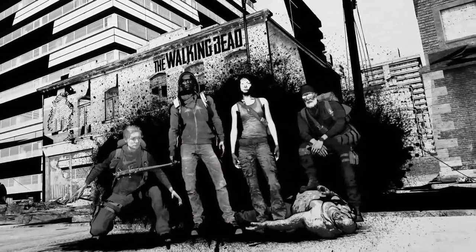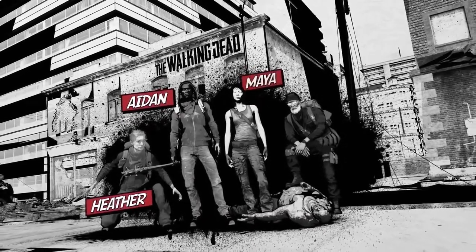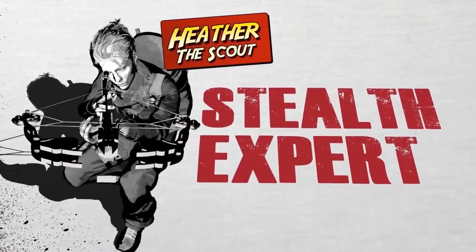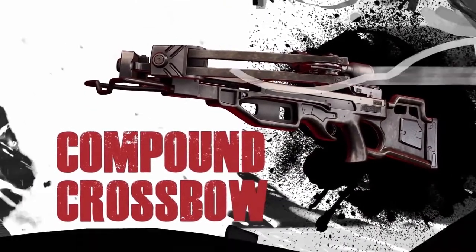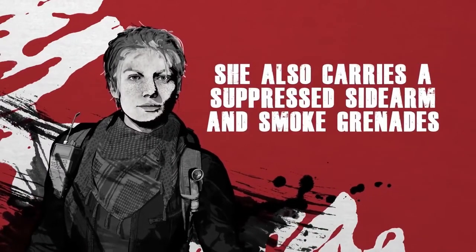Of your four playable survivor characters — Heather, Aiden, Maya, and Grant — each have skills and gear unique to their class. Heather, the scout, is your stealth expert. Like Dwight in the comics or the TV show's resident stealthy badass, Heather carries a compound crossbow that will eliminate enemies silently. She also carries a suppressed sidearm and smoke grenades, perfect for concealing your team's movement under fire.